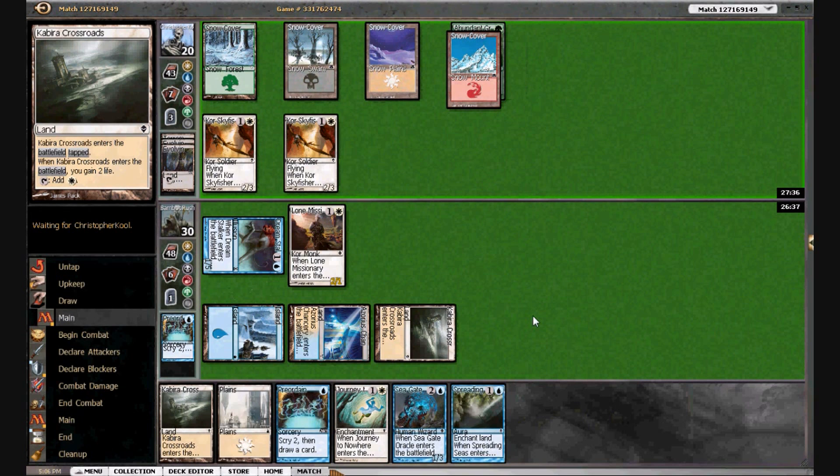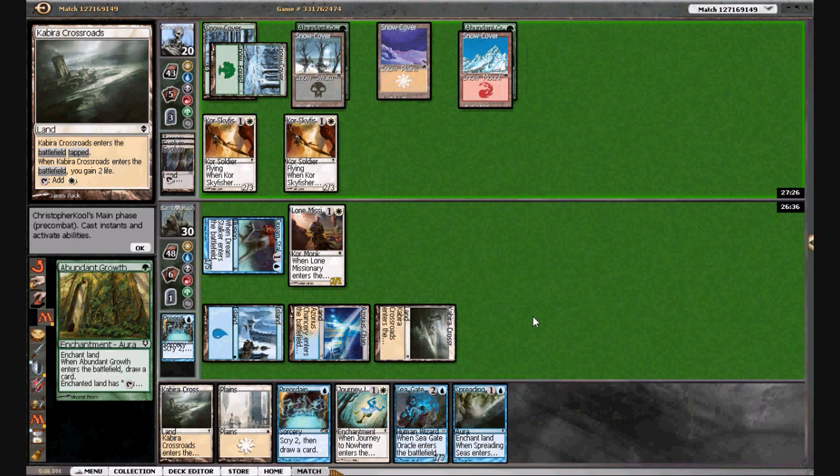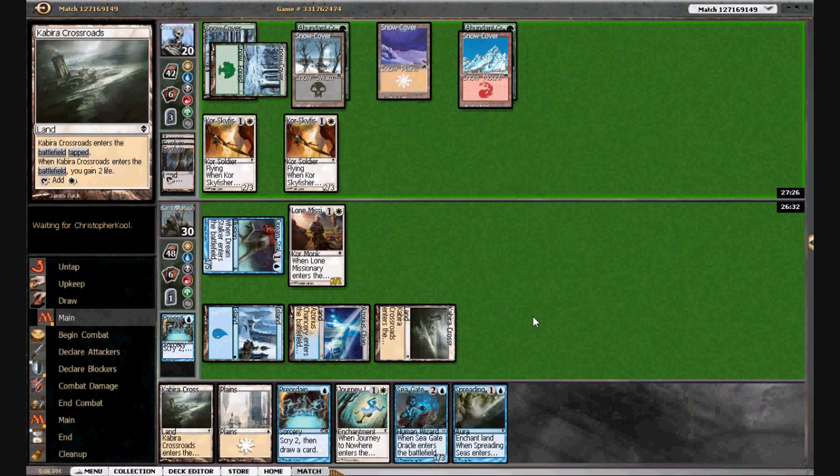Next turn we are drawing the Court Sky Fisher. We can bounce Lone Missionary if we want; we can also draw some cards with Spreading Seas. We're not in too bad of shape. He's replaying the Abundant Growth — neither of us is necessarily getting up on cards, but we are getting value out of the cards we have. And we are sandbagging this Journey to Nowhere.